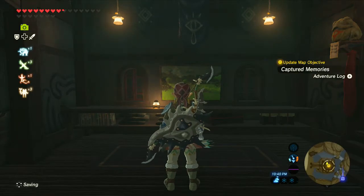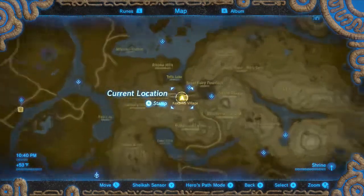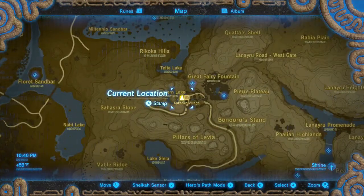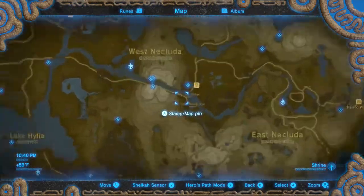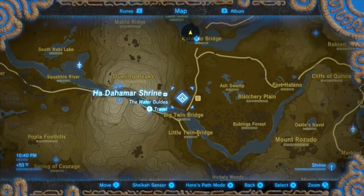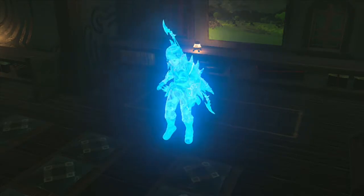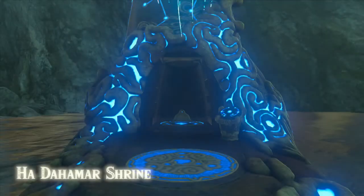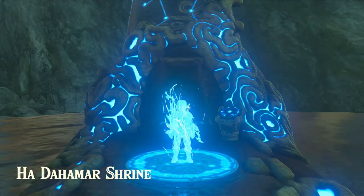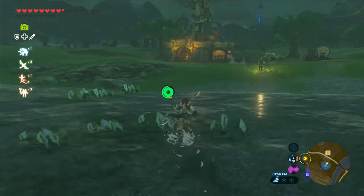And so we have one more memory to try to get. That really isn't all that far from here. According to Impa, it's just half a day's travel. The best way to get there is to actually get to the Dueling Peaks stable. So let's go ahead and find this last location. There's a few other things that I realized I probably should do, like check in with the Great Fairy or turn in my Spirit Orbs. But whatever — one thing at a time.